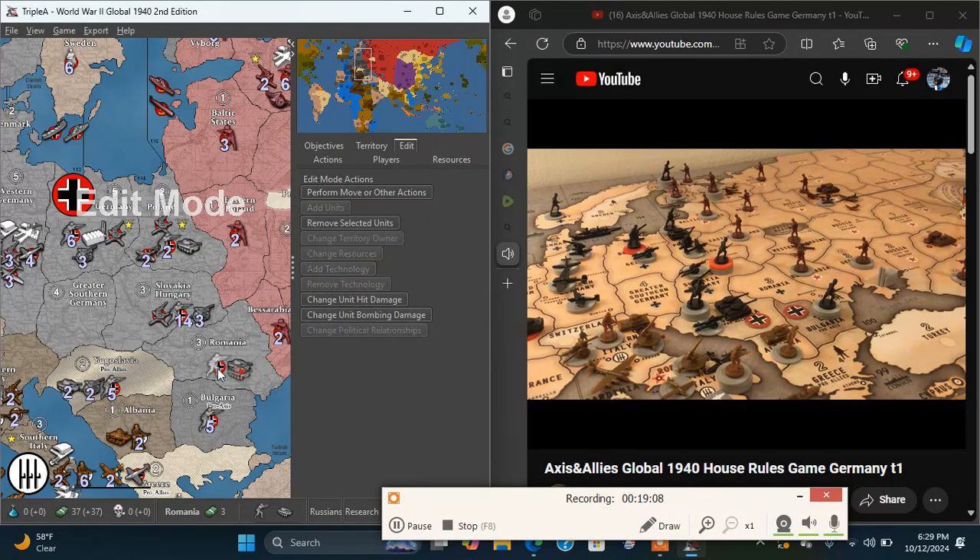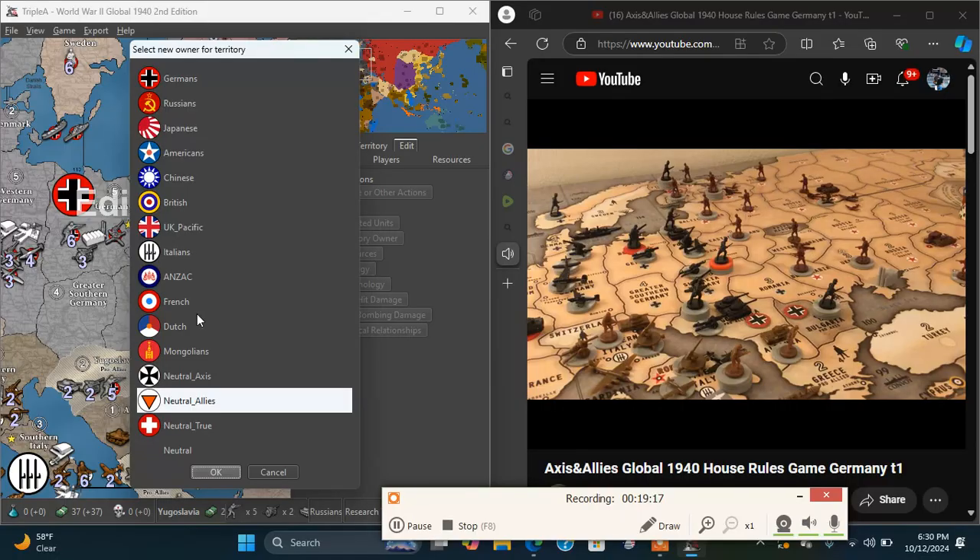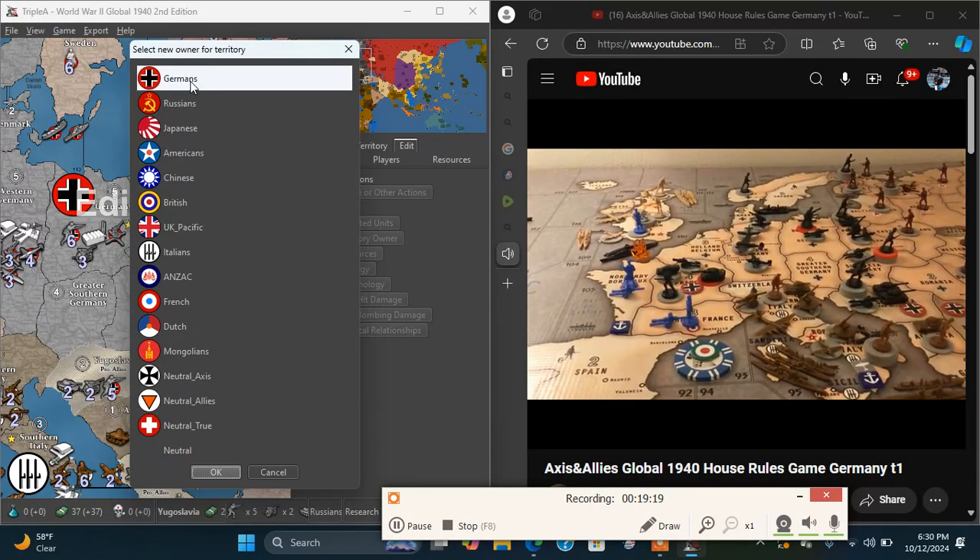That is Germany Turn 1 in the Crockett 36 and Schulte's Global 40 House Rule, tech-driven, Axis & Allies Global 1940. Schultz out.